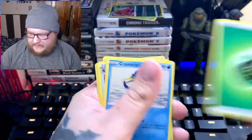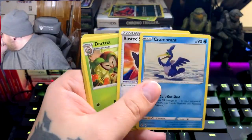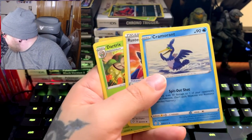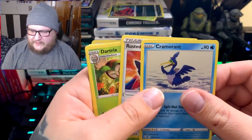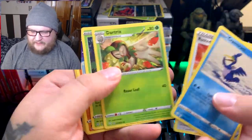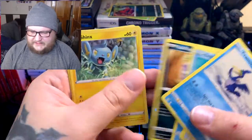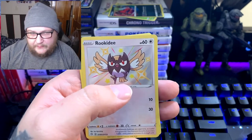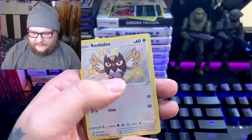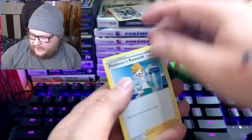Leaf energy. Cramorant. Ryan's wanting to know if there's any leaf. Cramorant, Rusted Shield, Dartrix, Rowlet, Trapinch, Gosling, Koffing, Shinx — Rookidee is our Shiny. That is our Shiny — we have a Shiny Rookidee. So we have two shinies. Maybe our last pack will be magic, guys.